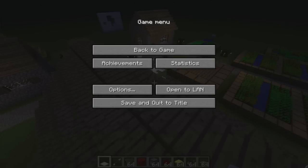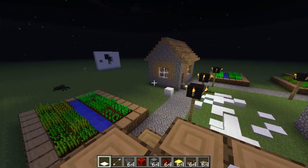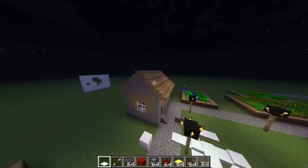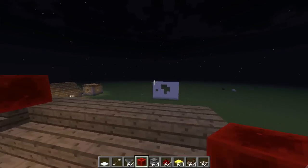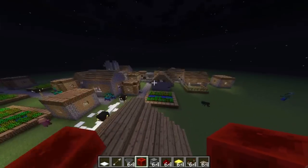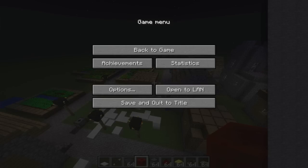Minecarts with TNT have been added, which is really cool. They added the hopper and droppers — which is now a way to drop items like arrows without shooting yourself. They also added a daylight sensor, a block of redstone that emits a redstone signal, and an activator rail which will set off TNT when you launch your minecart over it.